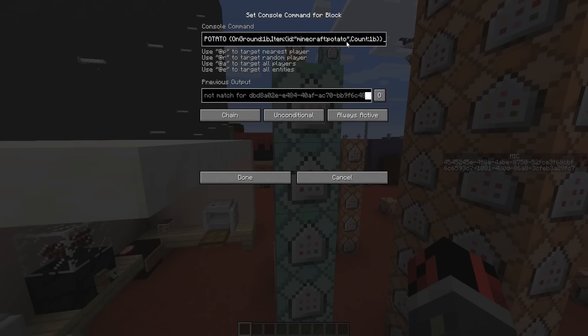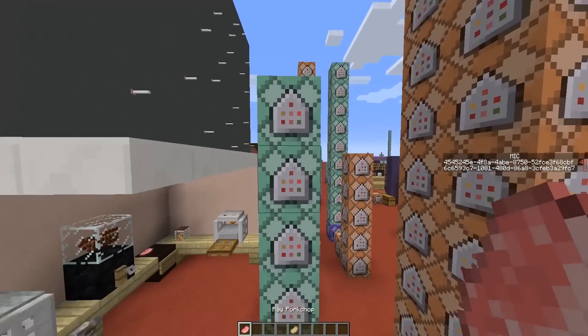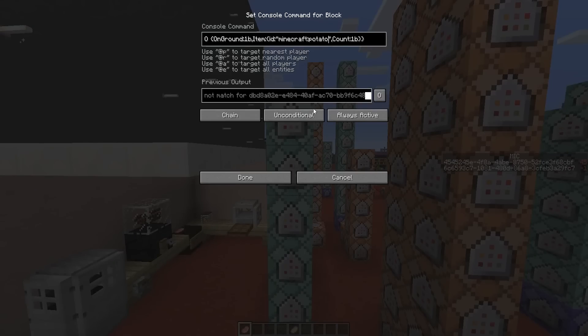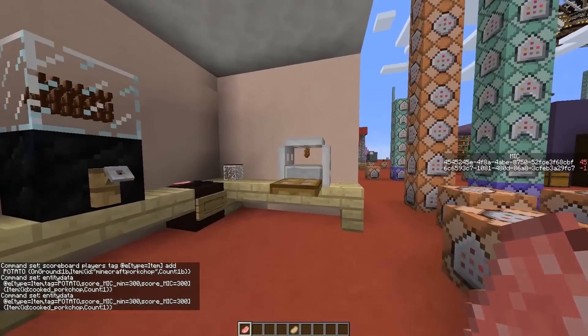You can change the item type here — for example, if you want to transform a raw pork chop into a cooked pork chop, change 'potato' to 'porkchop'. The last command block checks when that item has a score of 300 — basically after 15 seconds inside the microwave, it will change into the cooked version. For example, here we had baked potato; let's use cooked pork chop instead, and it should work.